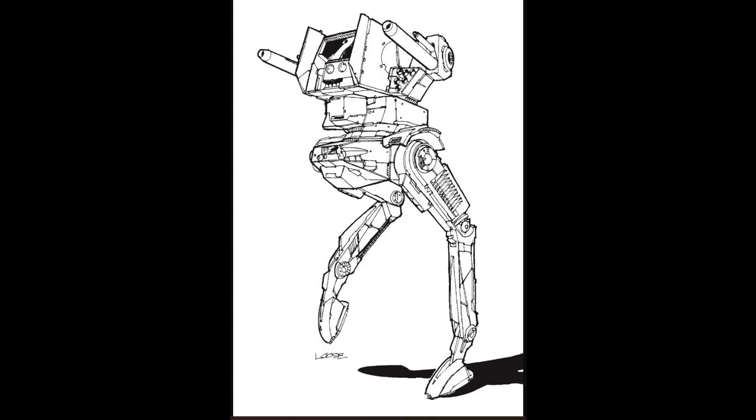The Raptor is built on an Alshane Type KR-140 Endo Steel chassis and uses a weight-saving Omni 175 XL engine, giving the Raptor a top speed of 118.8 kph. Three and a half tons of armor provides protection from most light weapons, but the Raptor relies more on its speed than armor — the protection is very thin. The primary configuration is built to engage enemies at long range with three LRM-5 launchers. Should the enemy close with the swift-moving Raptor, the mech carries two medium lasers and two small lasers, plus two machine guns to defend against infantry attacks.